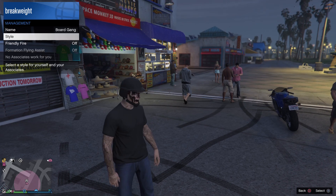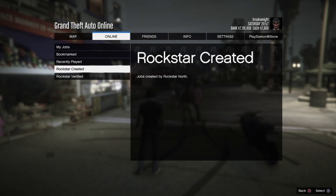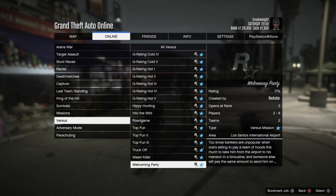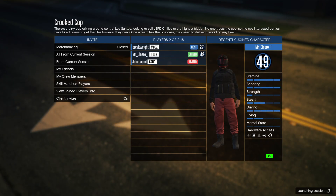One way to check that you still have it is to register as a CEO or motorcycle club and swap from the styles. After that, start up Crooked Cop. You're going to need a friend for this part of the glitch, or if you have another PlayStation you can do it that way.